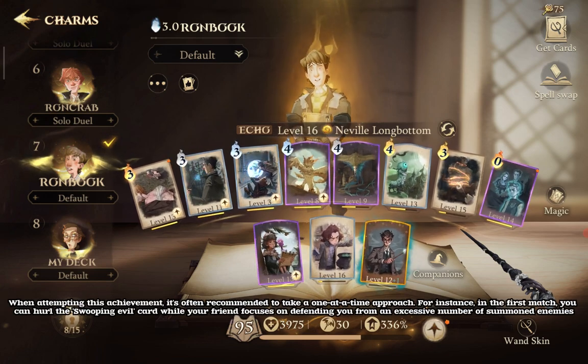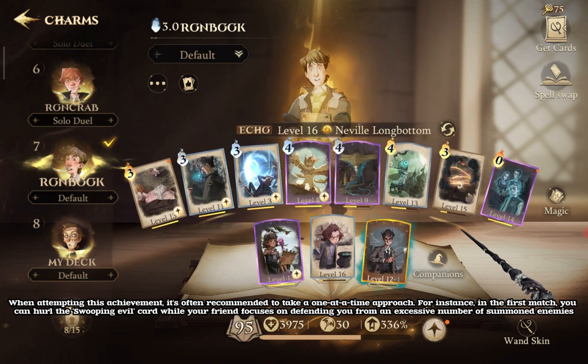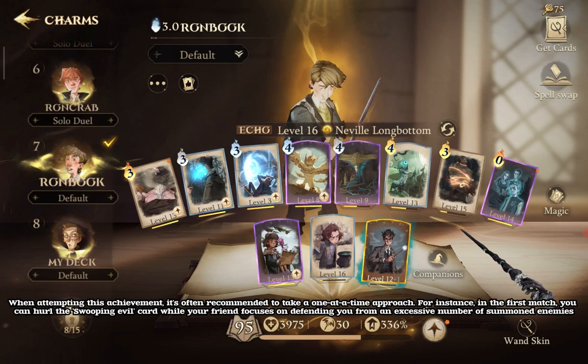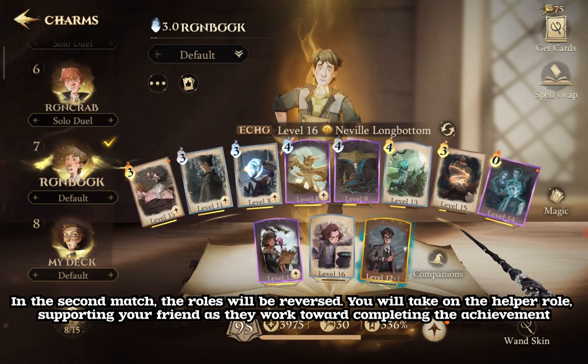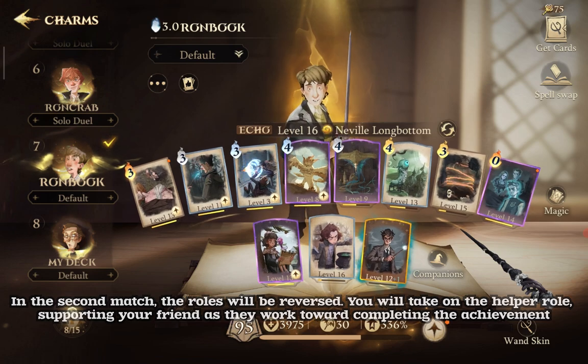When attempting this achievement, it's often recommended to take a one-at-a-time approach. For instance, in the first match, you can hurl the Swooping Evil card while your friend focuses on defending you from an excessive number of summoned enemies. In the second match, the roles will be reversed — you will take on the helper role, supporting your friend as they work toward completing the achievement.